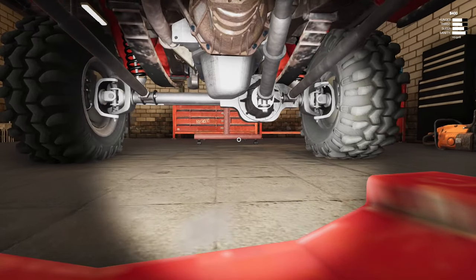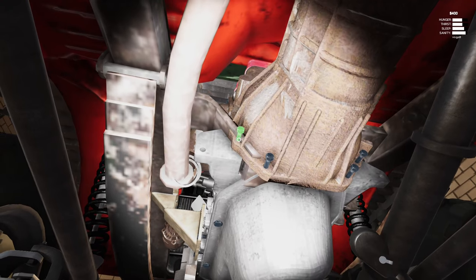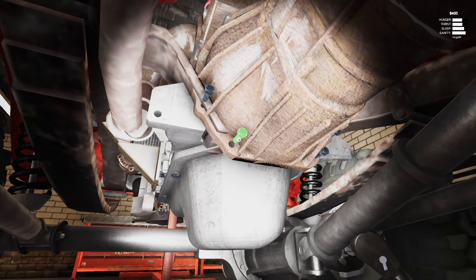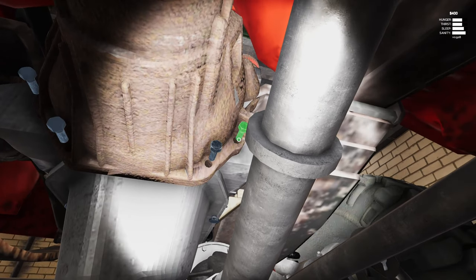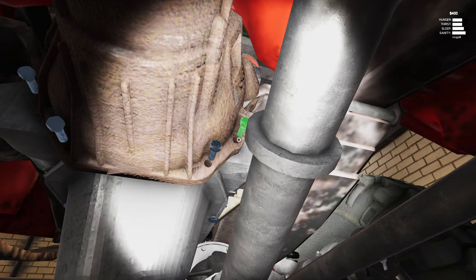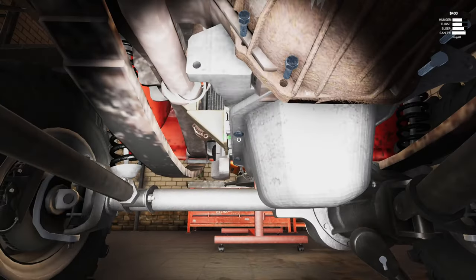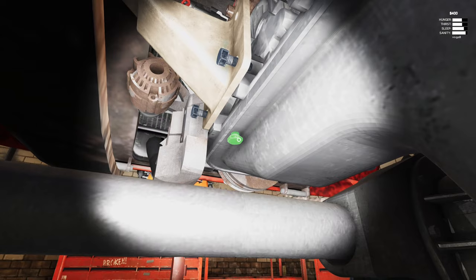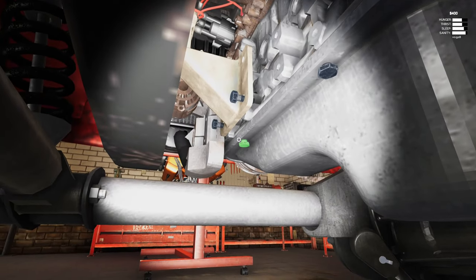We'll unscrew the transmission. The controls are inverted down here — you press left and right but it goes the opposite direction. Forward and back are normal with W and S. The mounting screws for this are here. I don't know if I should technically drain it — there's the drain plug. I'll just let that drain.